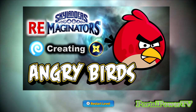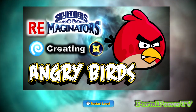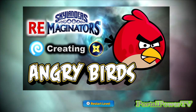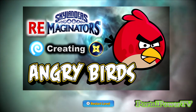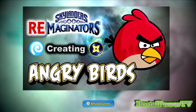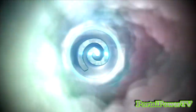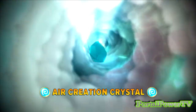I figured we'd go ahead and make Red from the Angry Birds. Birds would be an air element, and in this particular case, the way they kind of look in that game, the ninja class gives us the perfect little heads with no bodies. So we're going to put an air creation crystal in the portal, get it set for a ninja, and get to creation.